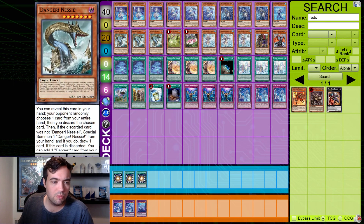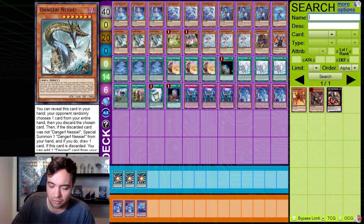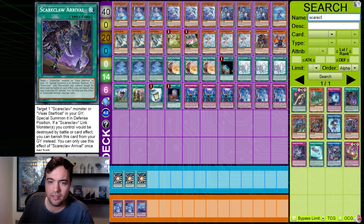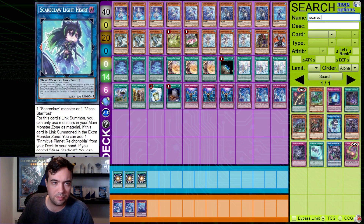You get to play Foolish Burial Goods with the Rainbow Bridge package, which sends Rainbow Bridge for an easy plus one and searches your field spell. If you already have the field spell you can instead send Tear Lament Saryuja to add any Tear Lament from your deck. It's a cute package but takes a decent amount of slots. Then there's Tear Limit Adventure — it has some Dangers and Branded in High Spirits, and instead of more hand traps you play board breakers in the form of the Adventure package. You can discard Tear Limits and Saryuja for Fateful Adventure, which is neat synergy.